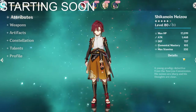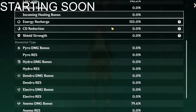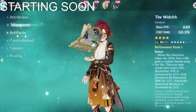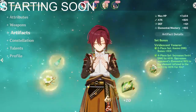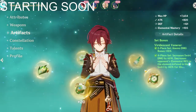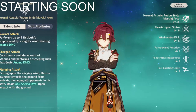Alright, 80 out of 80, 1468 attack, 100 elemental mastery, 57, 142, 135 energy recharge, and 79.6 on the Anemo damage bonus. He has the Whiteblind — wow, they gave him that. He has the four-piece Viridescent Venerer — very interesting. No consolation, obviously. 888.